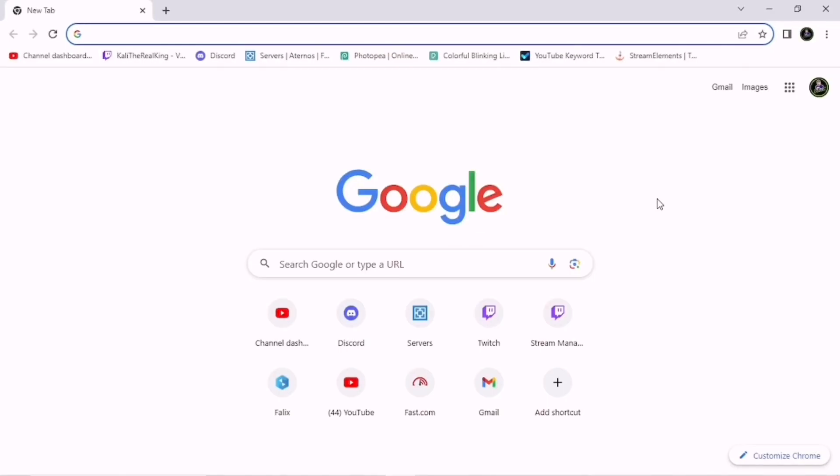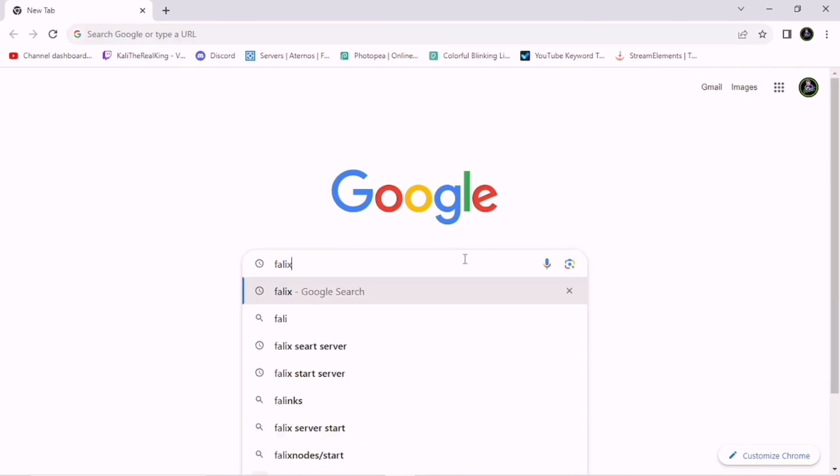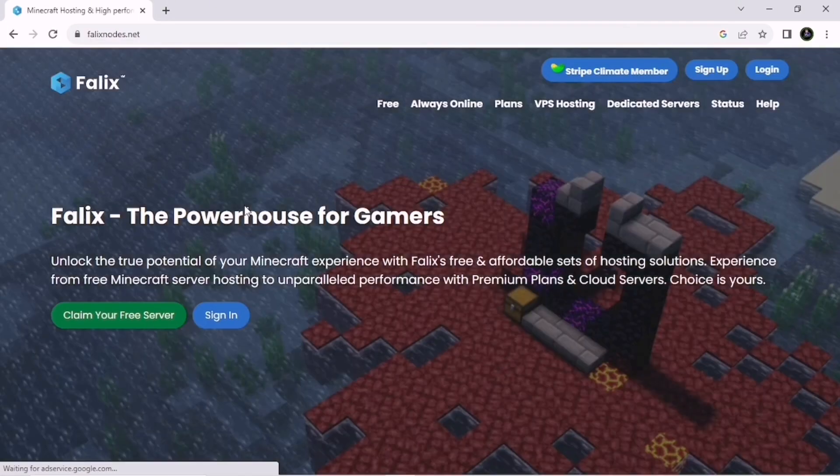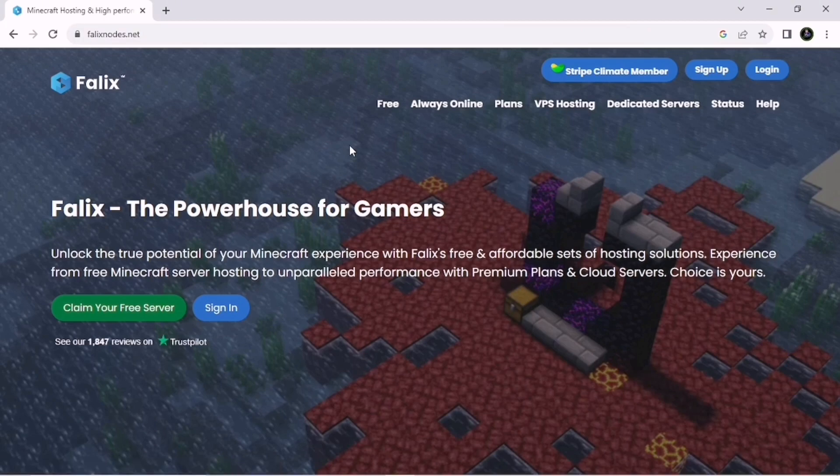First thing, you need to open your Chrome browser on your desktop or your cell phone. In the search bar, you need to type F-A-L-I-X and press enter. With the first link, you need to click on it and this window will pop up in front of you.